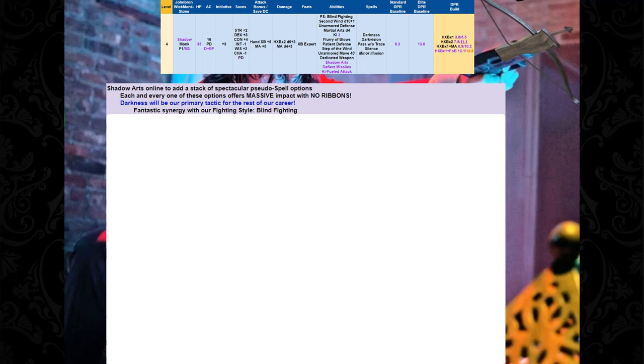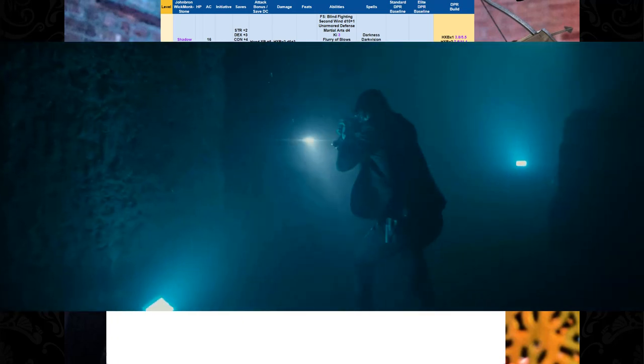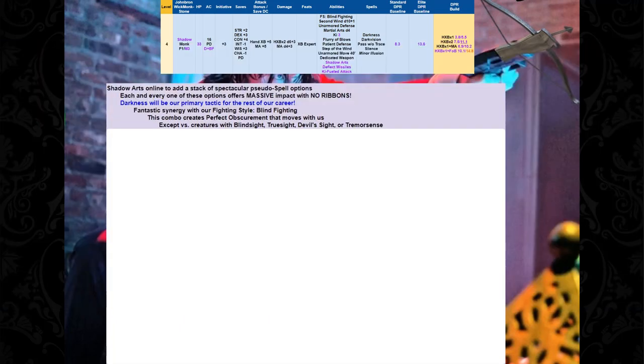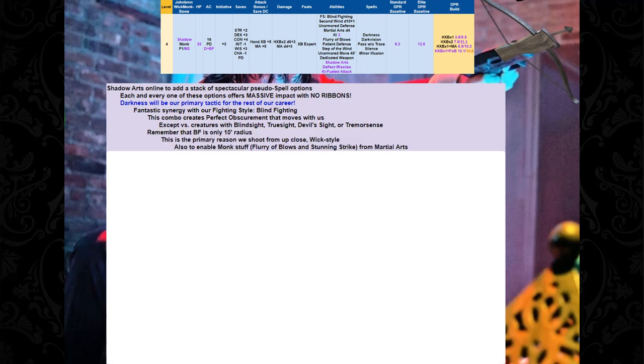We added Darkness, and this is so important to our build — this is going to be our primary tactic for the rest of our career. It has fantastic synergy with our Fighting Style Blind Fighting, which we took way back at level 1. Darkness plus Blind Fighting is going to create perfect obscurement that moves with us, except versus creatures with Blind Sight, True Sight, Devil Sight, or Tremor Sense. Remember that the radius of Blind Fighting is only 10 feet — this is the primary reason we shoot from up close, Wick style.